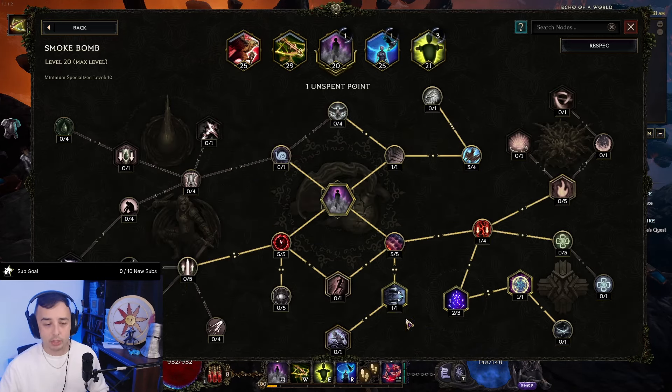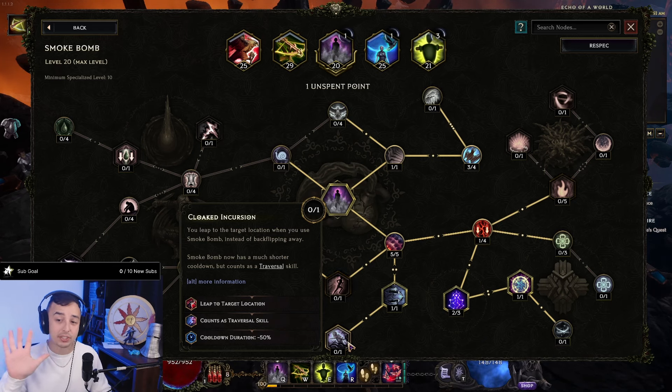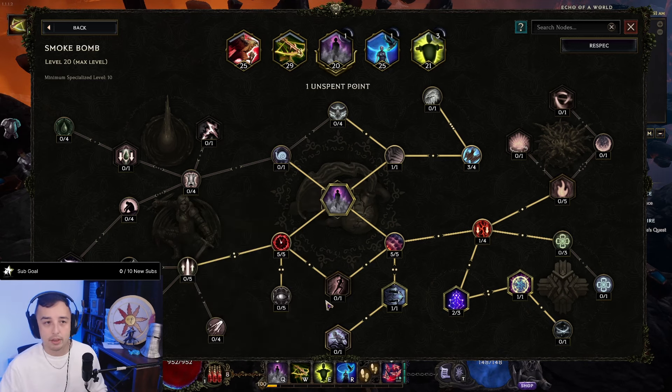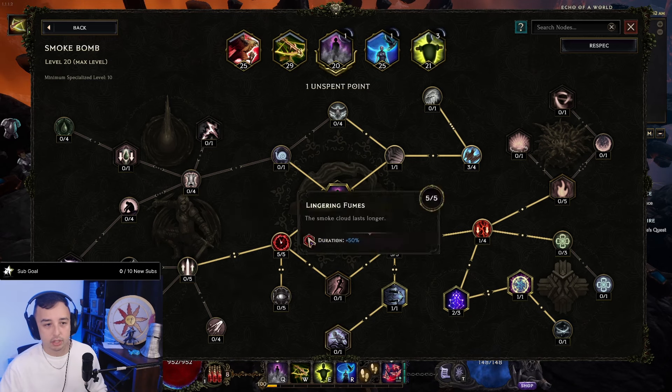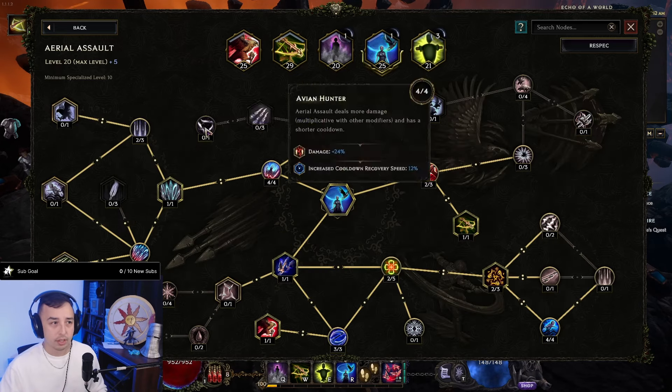Smoke Bomb can be used for two things. In bossing, I use it as a traversal skill so I get my Silver Shroud every five seconds — meaning I can take a hit every five seconds. You still have to play carefully, but you can make one mistake at least every five seconds. For mapping, I remove the traversal tag and just use it for the Silver Shroud, getting some extra dodge with Dusk Shroud and more duration.